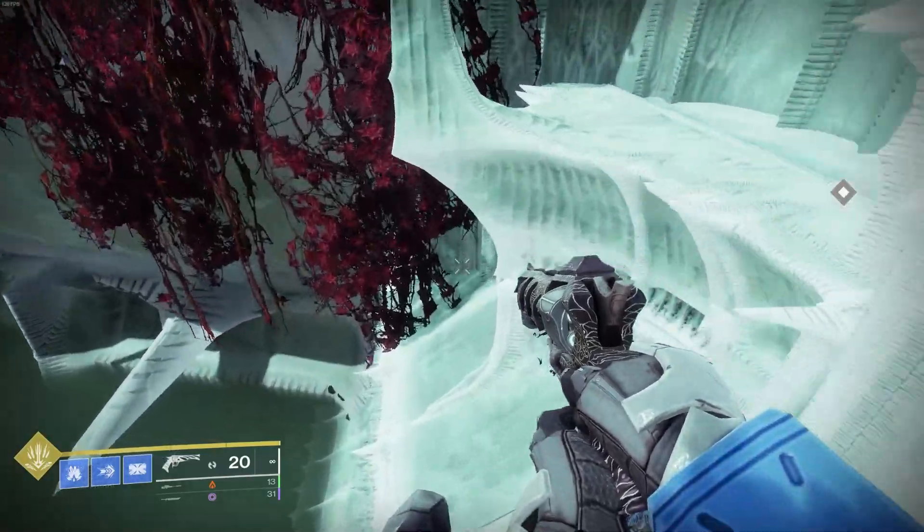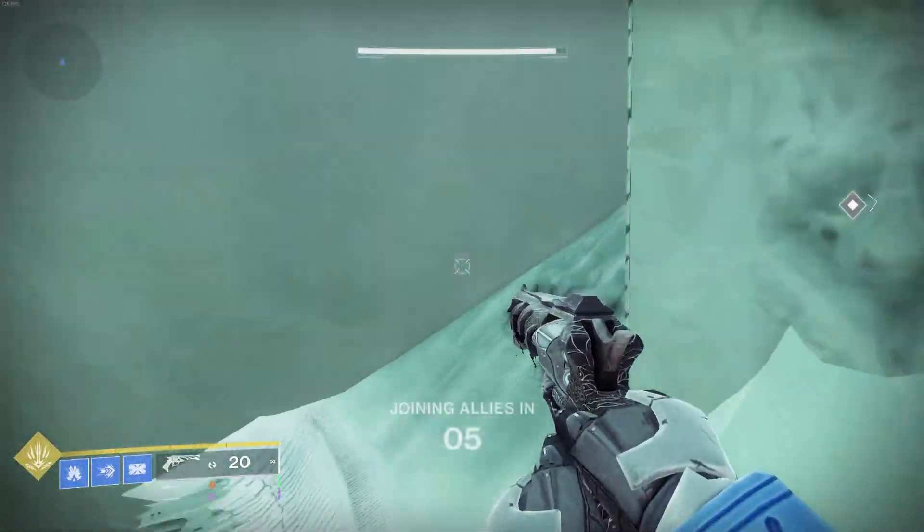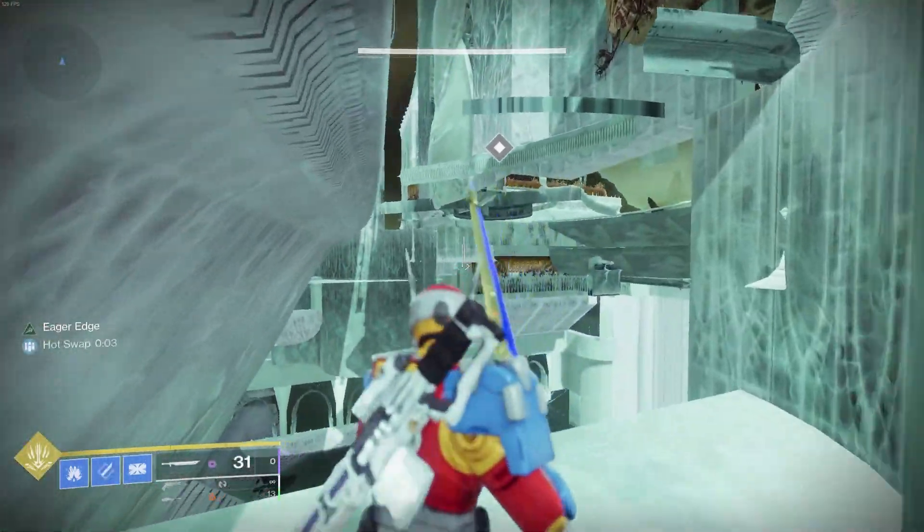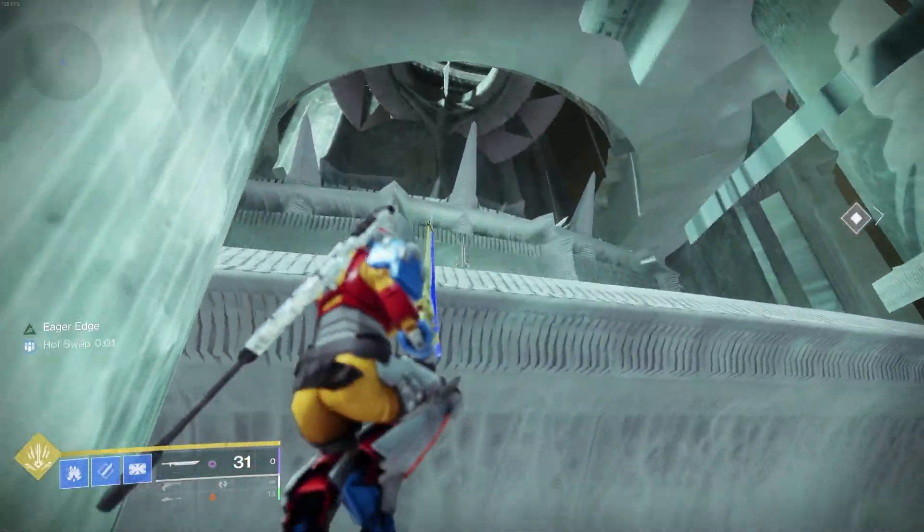If you head to the left or the right of the staircase, you'll be greeted with a nice intangible wall — you can just walk right through it. It appears that the entire tower itself is the same, and just the front door and stairs appear to be solid.